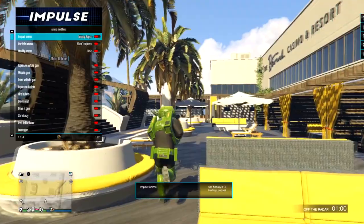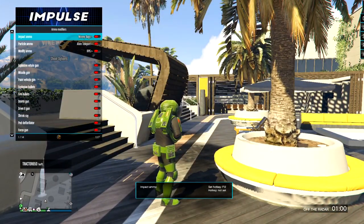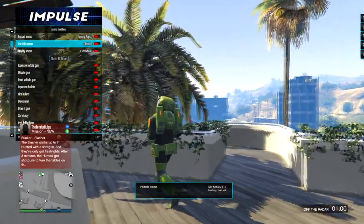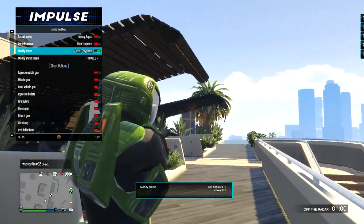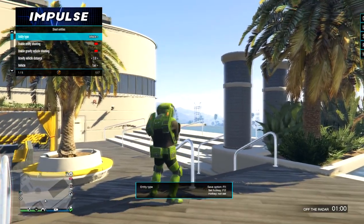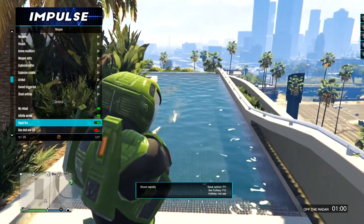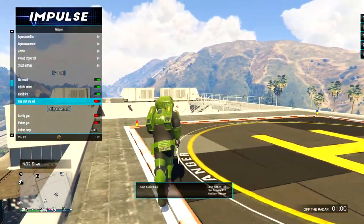Ammo Modifiers is probably the one I use the most. Explosive Bullets works really well in videos. You can read the others and pretty much know what they do — Shrink Ray, Drive A Gun, Delete Gun, Fire Bullets, all that. I've used the Red Laser — you can make any gun fire like a ray gun, which is really cool. No Reload, Infinite Ammo, and Rapid Fire are what I use 99% of the time. Rapid Fire makes you shoot a lot more bullets faster. You can essentially turn any gun into a mini gun. One Shot One Kill is useful for survivals or heists.